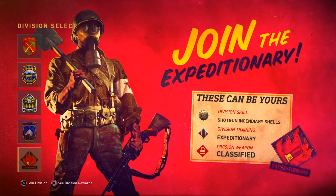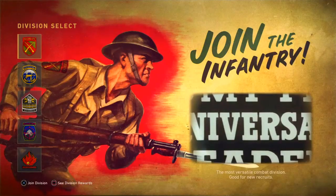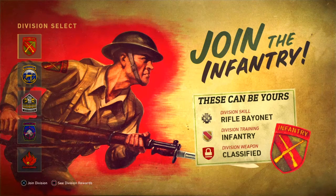And then this one is the Shotgun division — if you like shotguns, use this one. There's a lot to pick from. I might pick the Infantry just because I like using rifles. I kind of wanted to go with Airborne, but I like the rifles. This is still my first time playing, so I'm gonna learn by using rifles. I don't want to rush too much yet, so I'm gonna go with the Infantry.